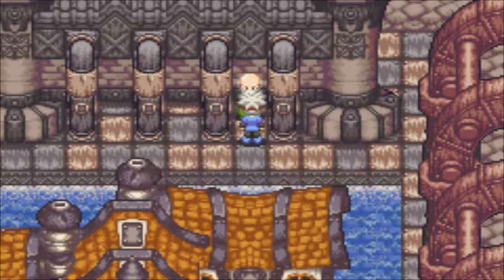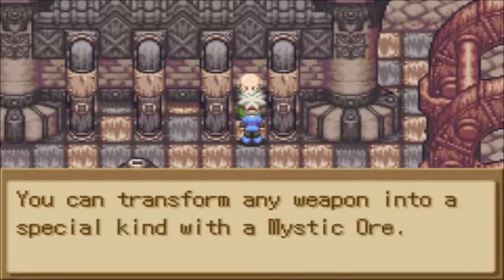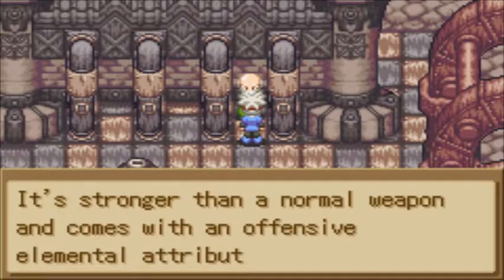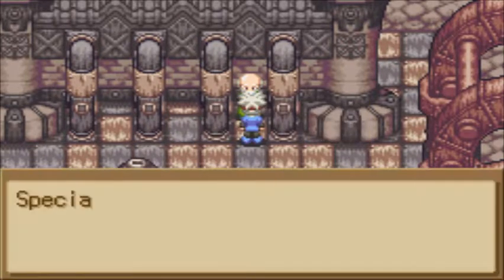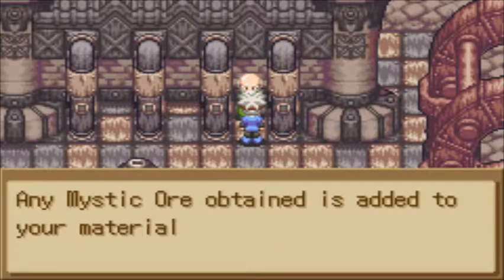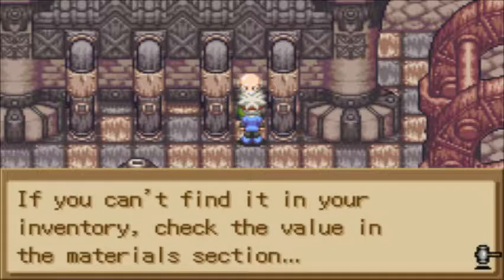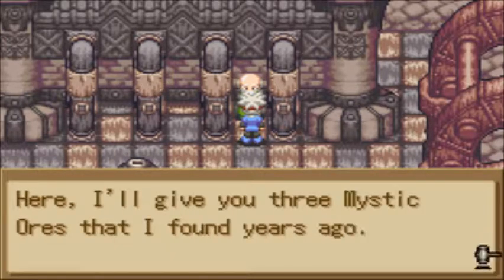Mystic ores are an interesting piece of equipment. They have a special power within, and if we're crafting a weapon, we can imbue it with mystic ores to add an elemental attribute — it makes for a better weapon. We don't have to worry about adding or looking for mystic ores in our inventory; they're automatically stored in our materials. We get three of them for free.